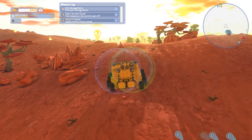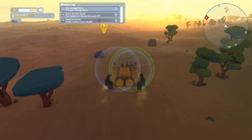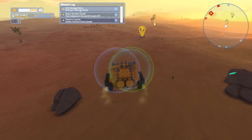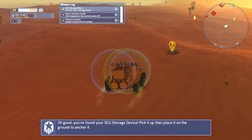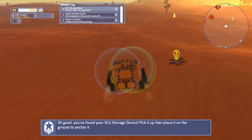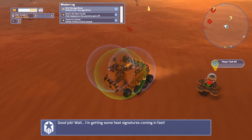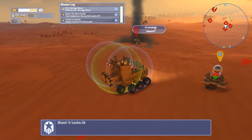It looks like we have another boss we can go after too. Here we are. I don't see anything. Maybe I didn't have to prepare that much for it. You found your storage device - pick it up and place it on the ground to anchor it. There we go, great job. Now I'm getting some heat signatures coming in fast. Here comes the combat part.